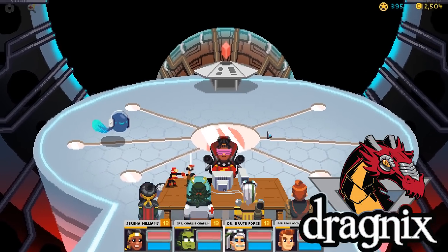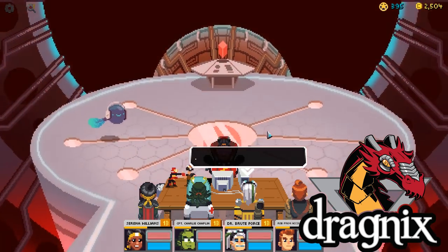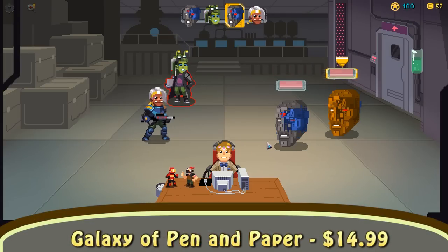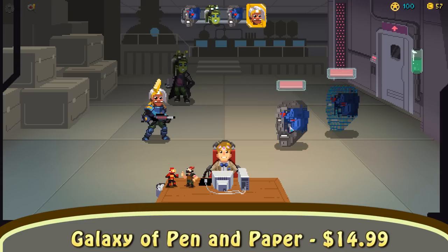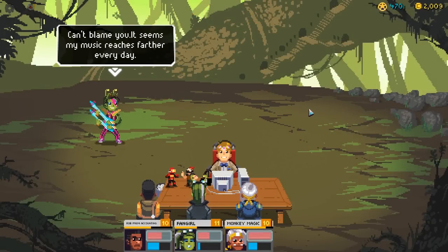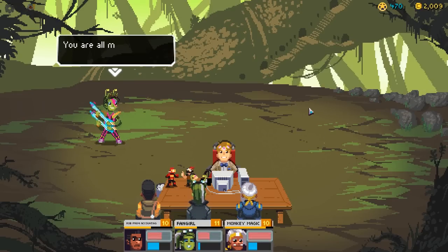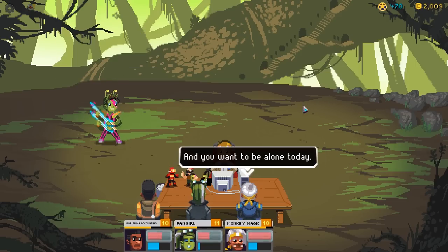Hey everybody out there, my name is Dragnyx, and today I set my critical eye upon Goofy Space Adventures in Galaxy of Pen and Paper. It comes out to Steam, GOG, The Humble Store, along with Android and iOS on July 27th, 2017 for $14.99. It's a turn-based RPG with a more light-hearted and humorous nature to it, but it keeps things relatively simple in the gameplay department. It's developed and produced by Behold Studios, known for their work on Knights and Pen and Paper Plus One Edition and Chroma Squad.